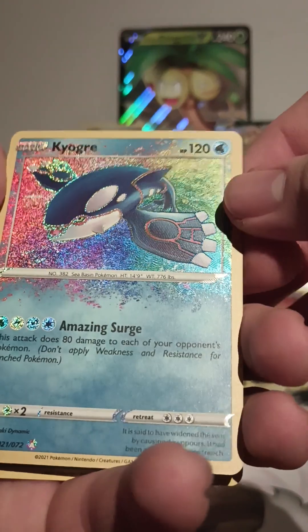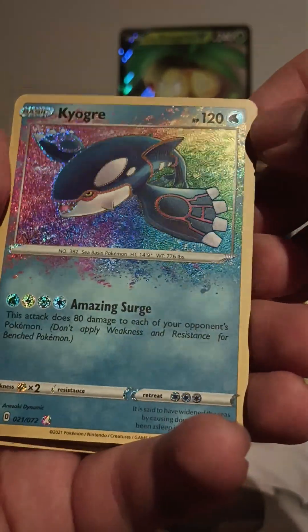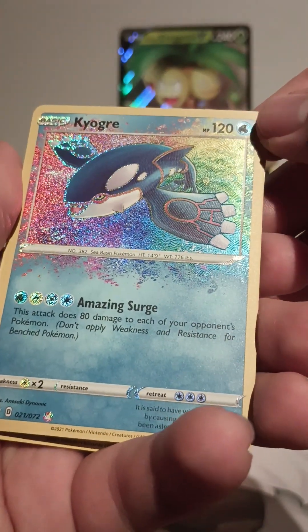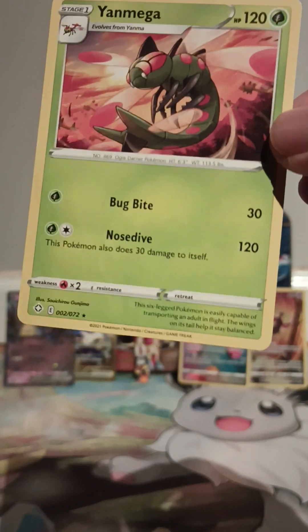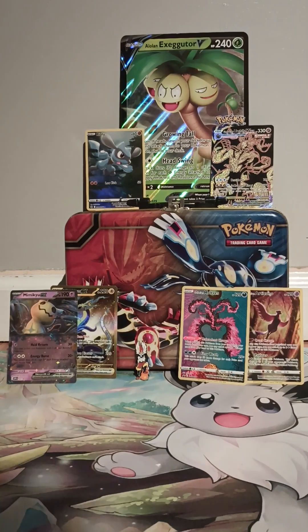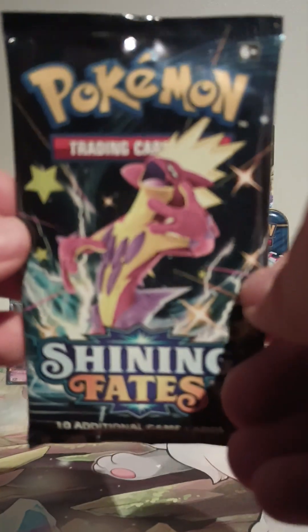Kyogre! Oh wow, look at the colors on this dude, I love it. Don't know what it means but I love it. And a Yungoos. Weirdly enough the hits seem to not be in the last slot but anyway — last pack with the shiny Toxel sleeve, hopefully giving us a beautiful shiny.